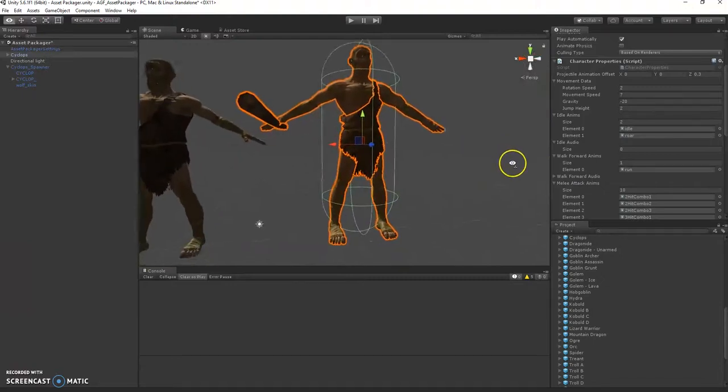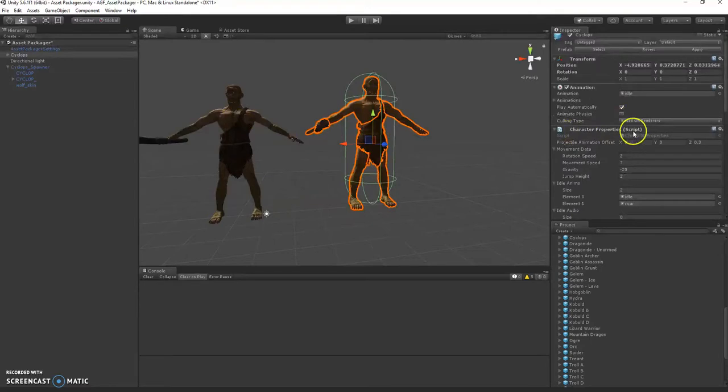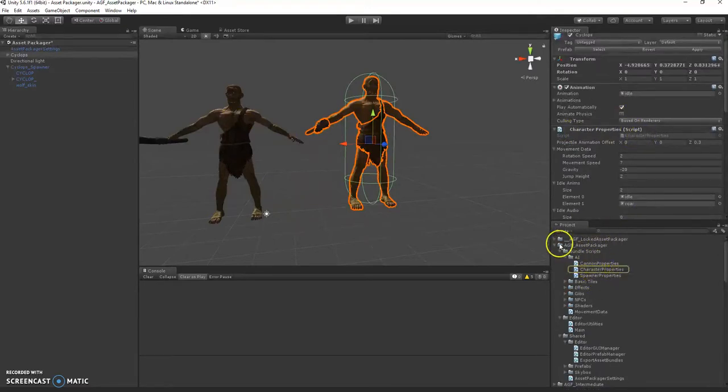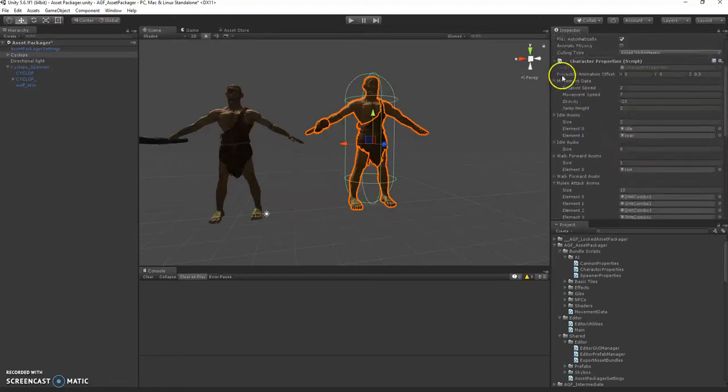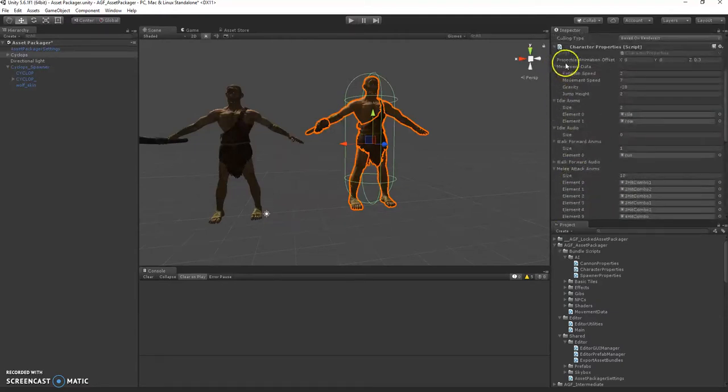Here's the actual enemy that's going to be spawned from this. Make sure to put character properties on it. Spawner and character properties are included inside of the asset packager bundle. Have an animation on it if you want him to be running around. Then set up your character properties — movement data: that will be how fast he rotates, how fast he runs, how fast he falls.